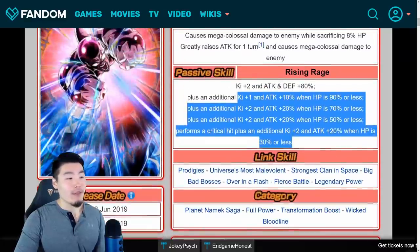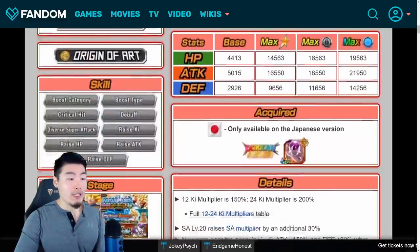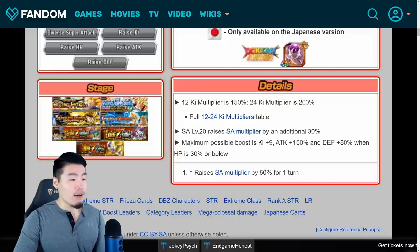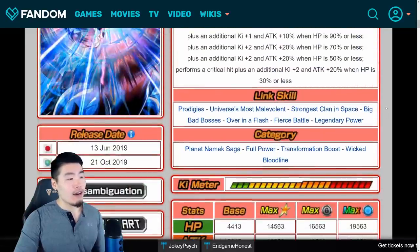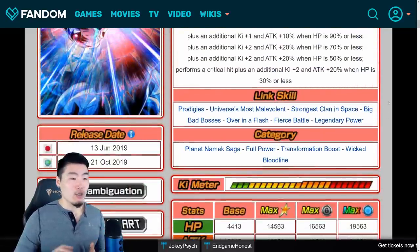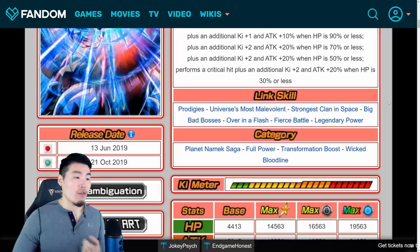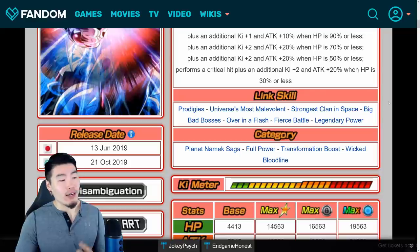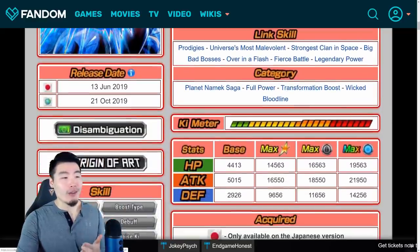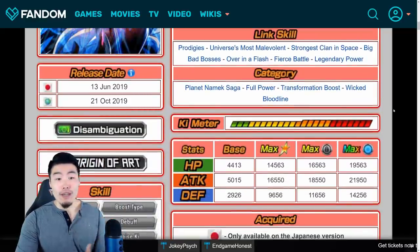So if you get down to below 30% HP you'll have a total boost of Ki +9, attack +150% and defense +80%. His links are Prodigies, Universe's Most Malevolent, Strongest Clan in Space, Big Bad Bosses, Over in the Flesh, Fierce Battle, and Legendary Power. His categories are Planet Namek Saga, Full Power, Transformation Boost, and Wicked Bloodline.